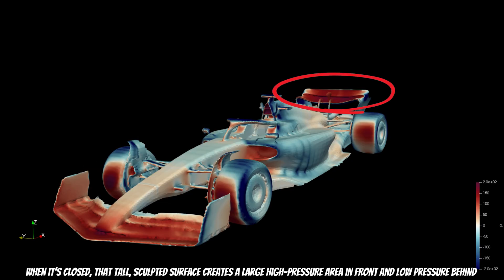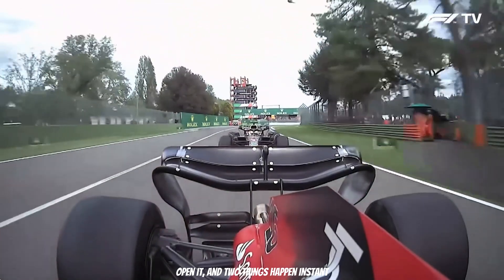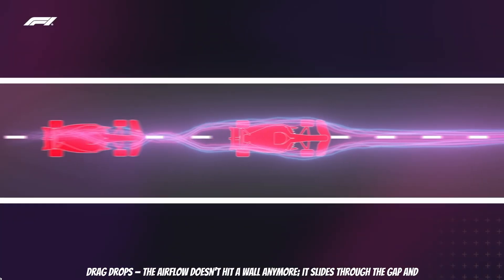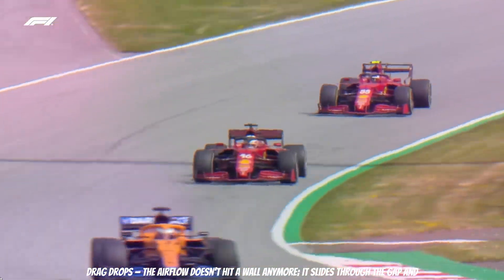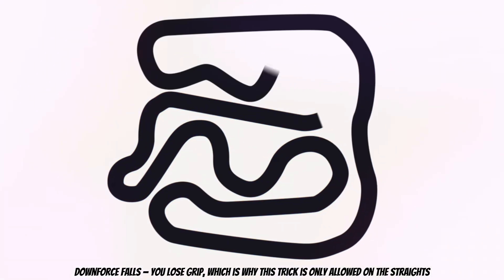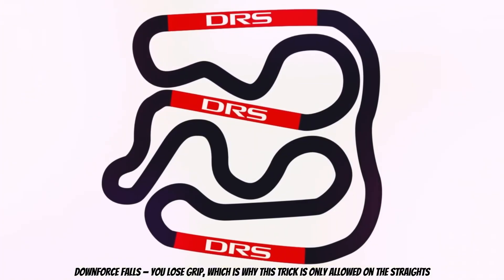When it's closed, a tall sculpted surface creates a large high-pressure area in front and low pressure behind — exactly what you need for downforce, but also a recipe for unwanted drag. Open it, and two things happen instantly: drag drops, the airflow doesn't hit a wall anymore, it slides through the gap. And the downforce falls, you lose grip, which is why this trick is only allowed on the straights.